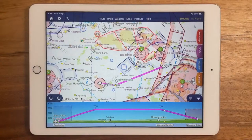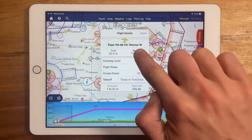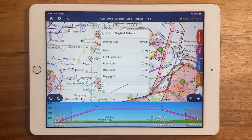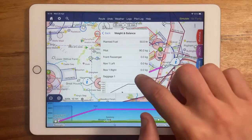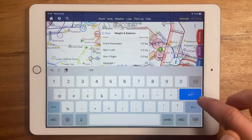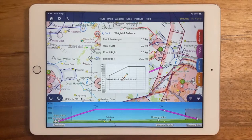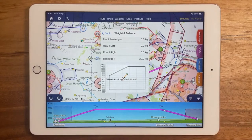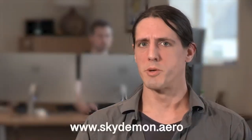Hi, I'm Rob from Skydemon, and here's another top tip. Today we'll look at how Skydemon can help you perform weight and balance calculations. With a route on screen, open the flight details menu and tap on weight. Here you can see the various loading points set up for your aircraft and can enter the actual weights which will be on board for this flight. Let's say the pilot weighs 90 kilos and is taking 20 kilos of baggage. As we make those changes, you can see the black cross marker for the centre of gravity moving within the loading envelope below. You can even see the bar indicating where the centre of gravity will move based on the variable quantity of fuel in the tanks. For more information, check out our website or our user manual from within the app.